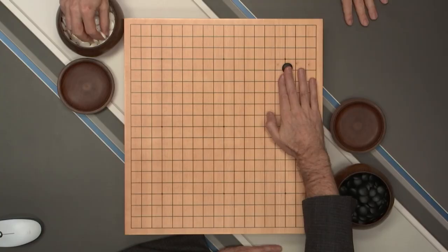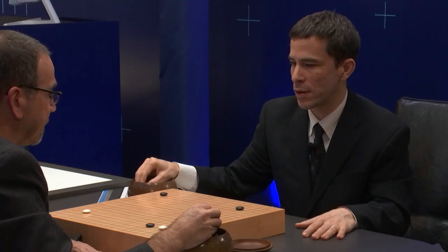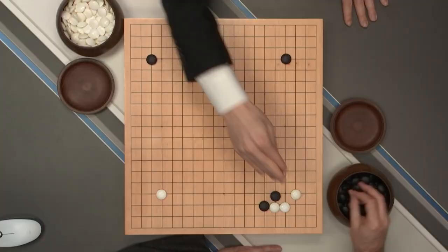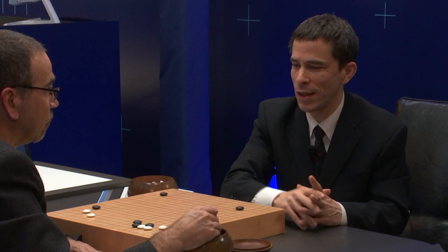AlphaGo is black. At this point it's exactly the same opening as it played in the second game. Lee Sedol changed tactics — in the second game he played here and AlphaGo actually left that. This was a surprise because just about everyone was expecting AlphaGo to be orthodox in its opening. So in that game AlphaGo left it and played on this side here, and Lee Sedol apparently didn't like that and changed his move here.